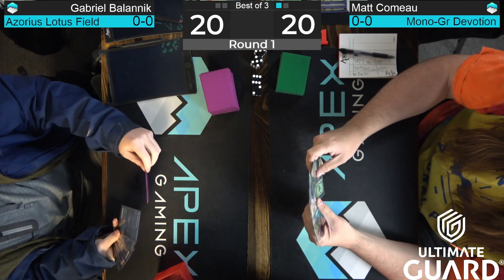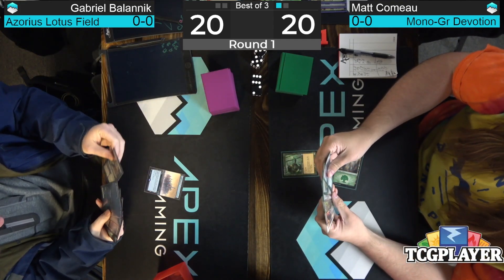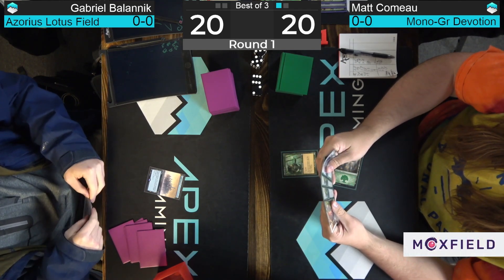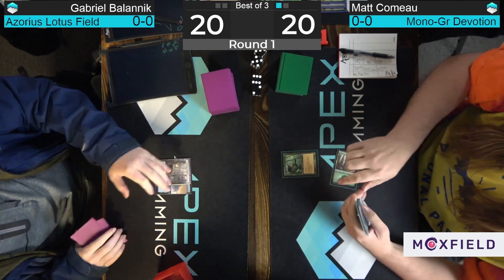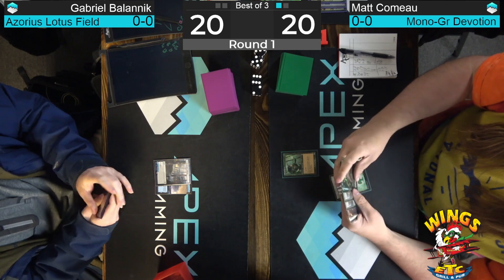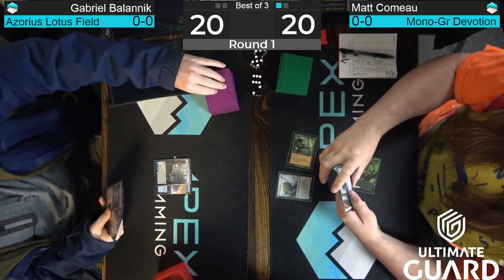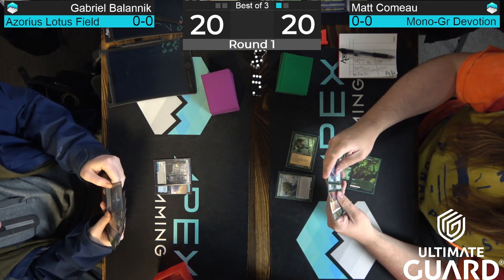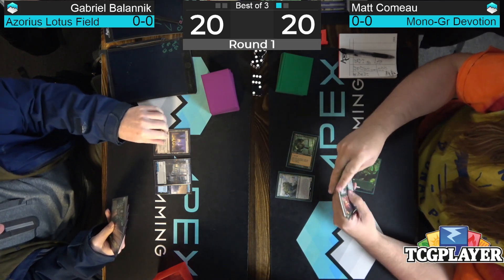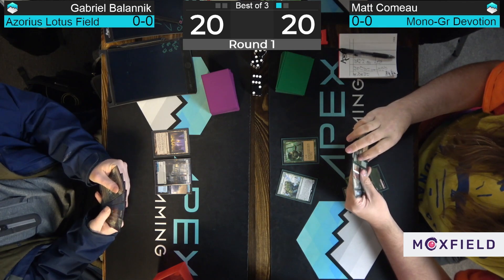Game two begins with Bolanik on the play — Castle Vantress, pass. Neither player mulliganing. Turn one Elf for Como — always be elfin on turn one, the ABE Simpson paradigm. Blue-white pathway on white, back to Como who has Kiora on turn two but plays Old Growth Troll instead to apply pressure and play around Dovin's Veto. If Bolanik doesn't have a way to exile it quickly, this could get out of hand. Bolanik's land number three is Thespian Stage, passes back.